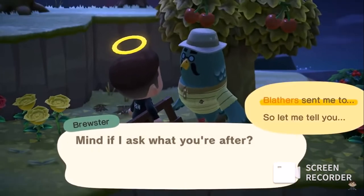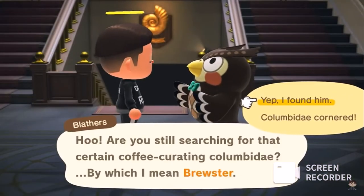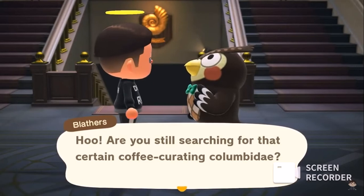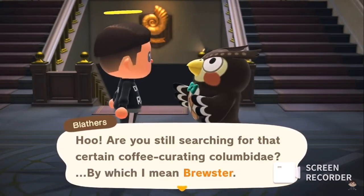Make sure that once you're done talking to Brewster and you've headed back to your own island that you go straight back to the museum and talk to Blabbers. He will congratulate you on your success in finding Brewster and mention that the museum will be closed the next day for renovations.